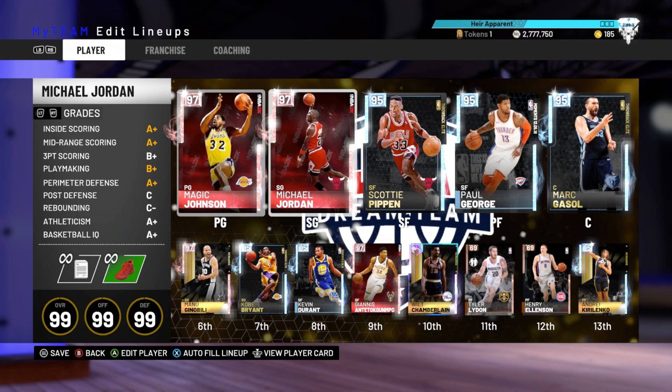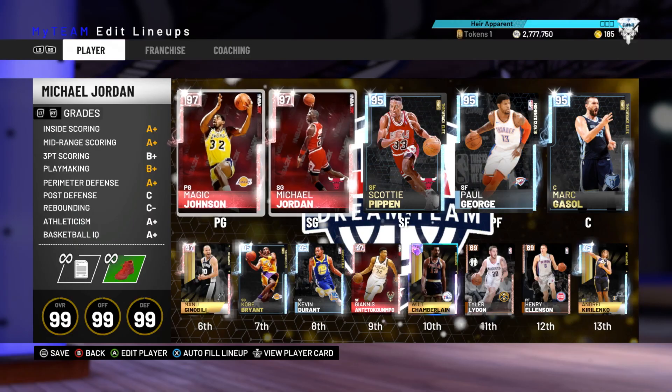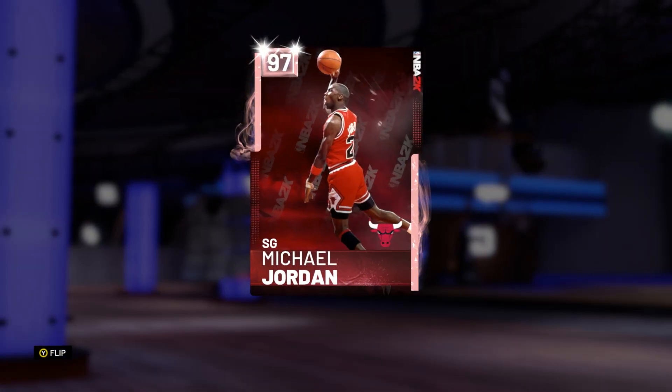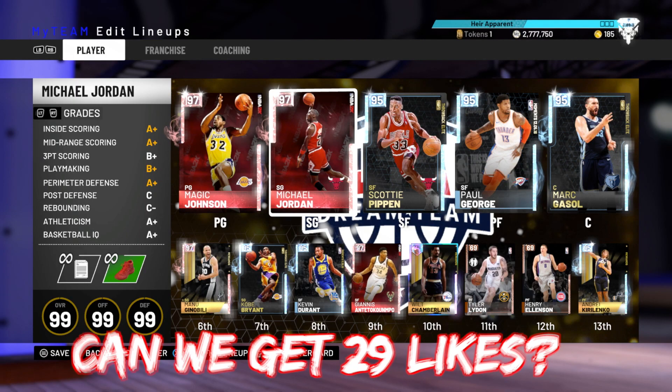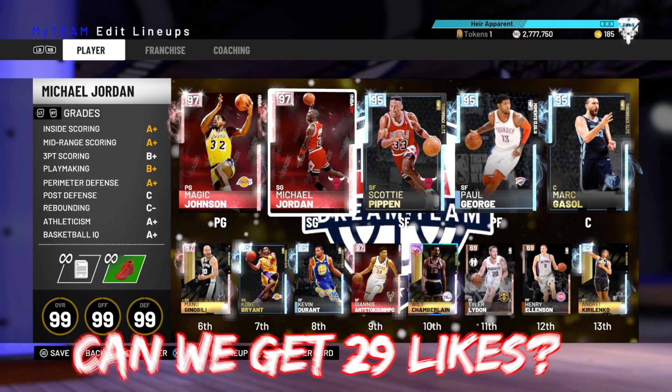What is going on guys, DBG here, and in this video we are going to be doing a gameplay with the Pink Diamond Michael Jordan. This isn't actually my account — one of my subscribers let me use it, and I will 100% in the next couple of hours get Michael Jordan. I just did a 1 million MT pack opening for him and literally didn't even pull Scotty or Nardis Gilmore — just 2 Luol Dengs and 3 Dark Roses in a million, which is ridiculous.